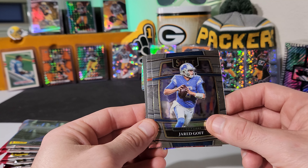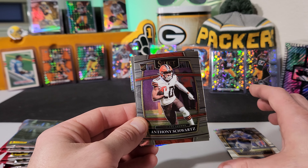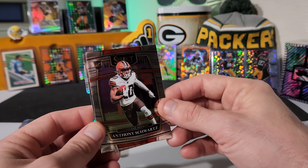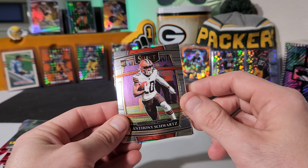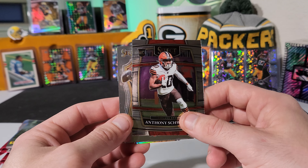We got Jared Goff to start it off. I can already see the prism die cut back there. Anthony Schwartz on our first select rookie. These are just really, really nice looking cards — try not to blind you there. Really nice, solid cards. I really do like Select.